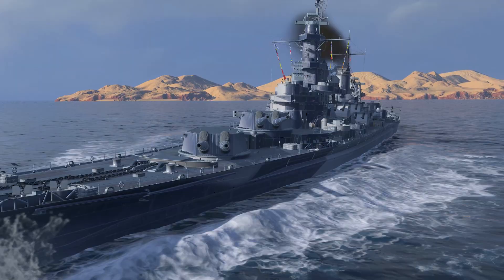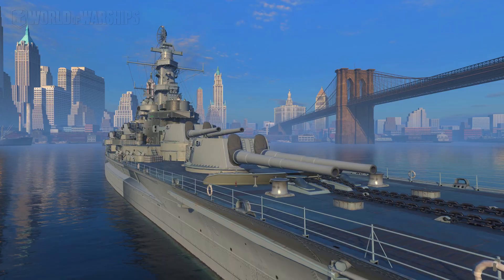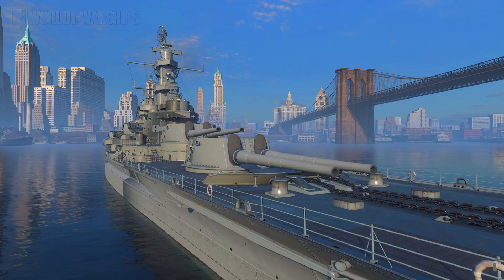A 457 mm main battery, the engine boost consumable, and powerful secondary armament — all these and many other features are found on the Tier IX Premium Battleship Georgia. Do you want her in your port? Then hurry and visit the Armory! You'll find this American ship there in exchange for coal. If you don't have enough coal but still want to take Georgia into battle as soon as possible, pay attention to the various bundles that include this ship in our Shop.